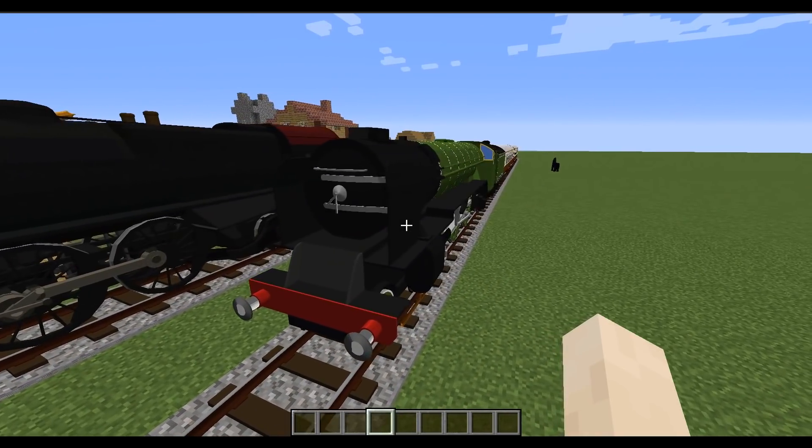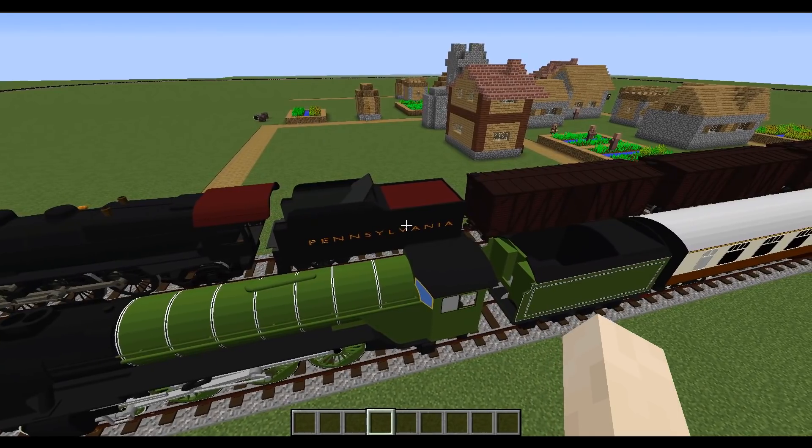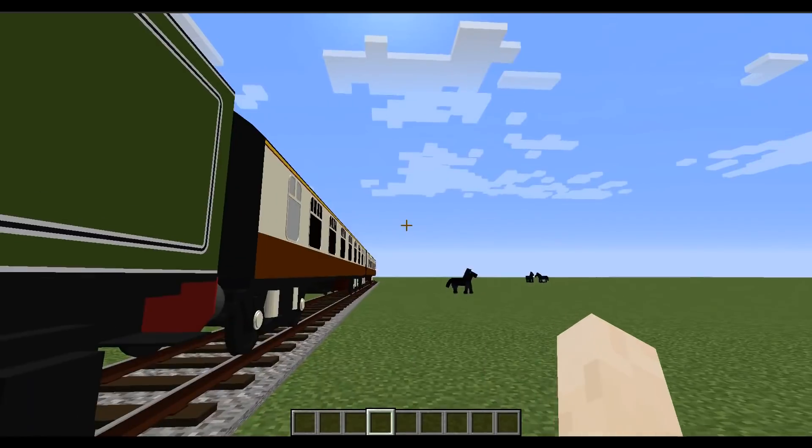Both of these locomotives are heating up. The particles are not there yet, but they will be soon. Each of the pieces of rolling stock has a working inventory, both liquid and item.